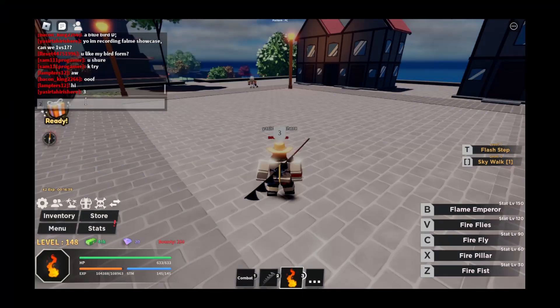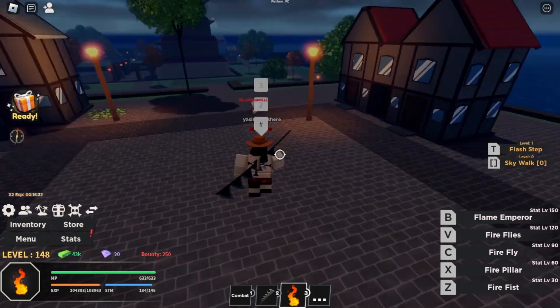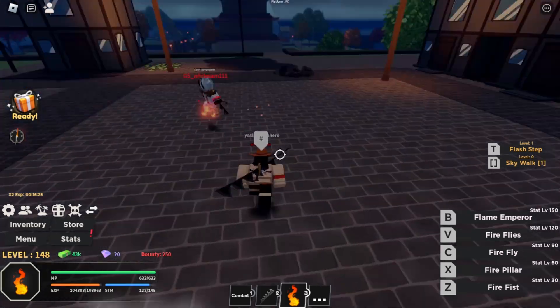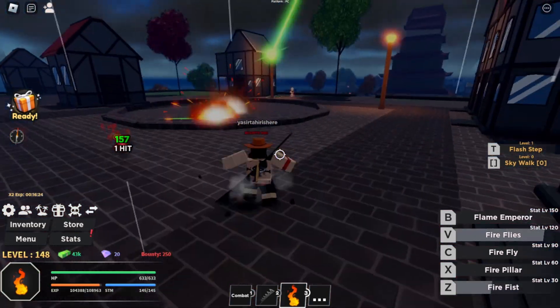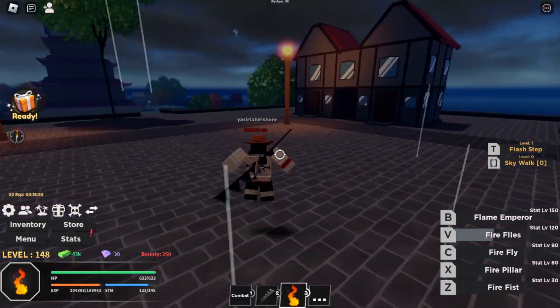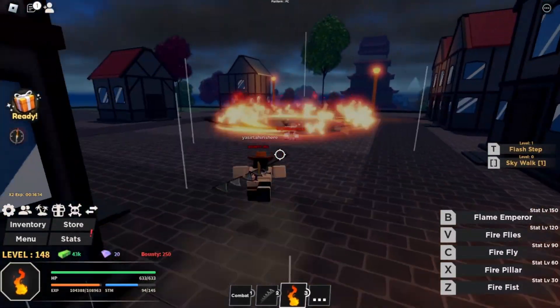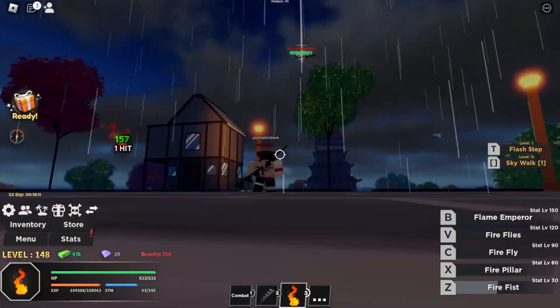I'm going to count down — three, two, one — and now I guess we're starting. I'm going to block that and go in with my Flame Emperor. I'm going to hold down my Fireflies. Okay, I missed — he dodged it. That's fine. This is actually hella fast-paced. I'm going to try Fire Pillar — why can I not do my Fire Pillar? I pressed Fire Fist instead. Thank God it made him back off.